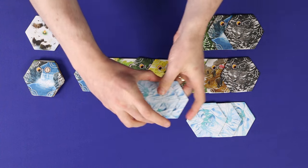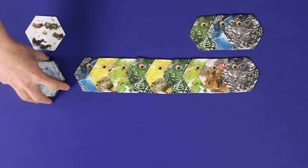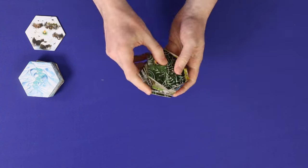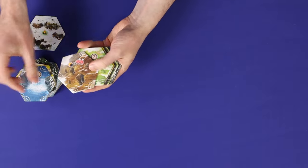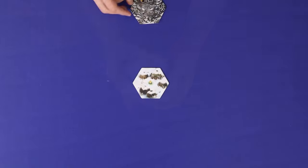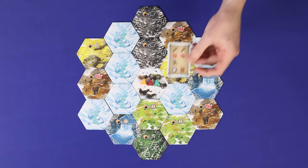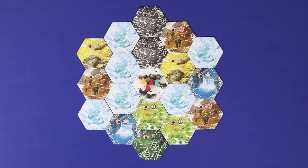Finally, set up the map from all the hex tiles. Separate the base tile, then make a stack of one of each of the six coloured hex types. Add three glaciers if playing with four players, or all six if playing with two or three, and return unused glaciers to the box. Gather and shuffle the rest of the tiles and add tiles to the main stack until you have a total of 18, returning leftovers to the box. Place the base tile in the middle of the table, shuffle the other 18 and lay them out in a two-ring pattern. Each player puts one camp on the base hex, and a player with the camp bonus on the setup card places a second. You're now ready to play.